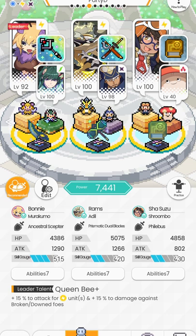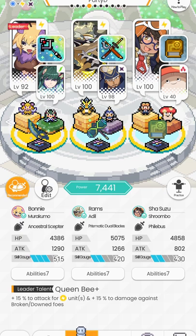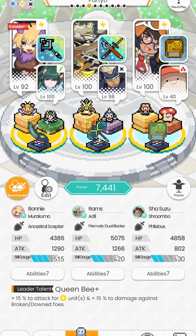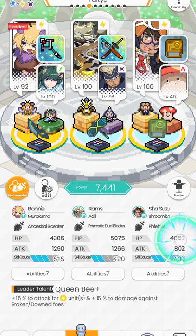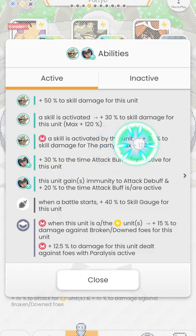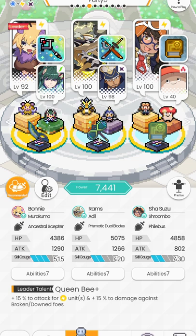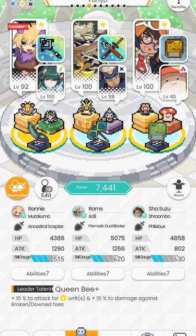As for the selection of units — I have Rams, I have Adil, I have Shroombo. The reason for Rams and Adil in one spot is because of the 420 skill gauge. We need 420 skill gauge because we need this dual to go right before Suzu goes. As you can see, Suzu has 430, so the synergy here is perfect. You need 2 goals: it gives me penetration, and Rams also gives me a little bit of skill damage. More importantly, we need the penetration buff, and that's pretty much why Adil is here. After the penetration buff goes, Shroombo actually pulls my entire team inside the boss because of the penetration. That's the power of Shroombo, or even characters like Yuna.